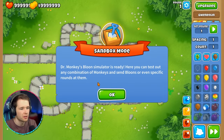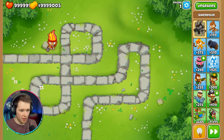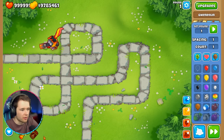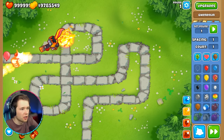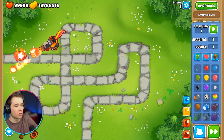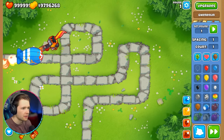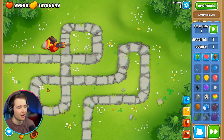Right, we're going to try out this hero. Dr. Monkey's balloon simulator is ready — here you can test out any combination of monkeys and balloons. I want to use Gwendolyn. Gwendolyn, you are going right here. I'm going to upgrade her all the way to max level. She's insane! She's one-shotting pinks and the balloons can go on fire. She's burning straight through lead balloons — that's because I'm at max level though. Let's see if she can destroy things solo!